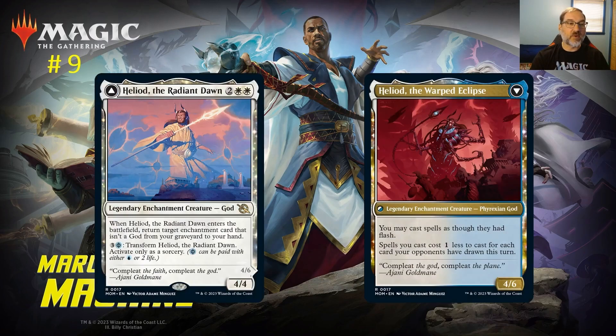At number nine: Heliod, the Radiant Dawn. For two and two white mana you get a legendary 4/4 God enchantment creature. When Heliod enters the battlefield, return target enchantment card that isn't a god from your graveyard to your hand. In standard we already have all the enchantment creatures from Kamigawa, so Heliod fits into the mono white control deck or the Selesnya enchantment deck as graveyard recursion.